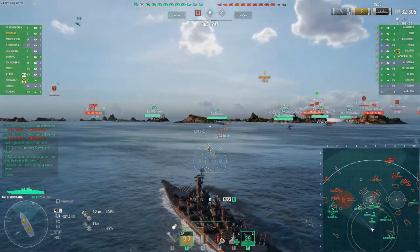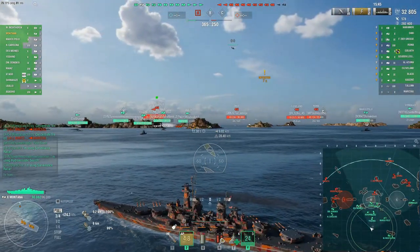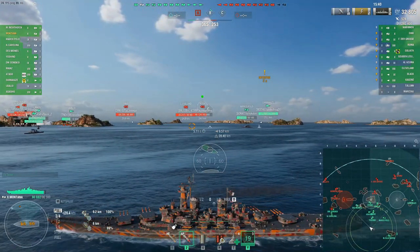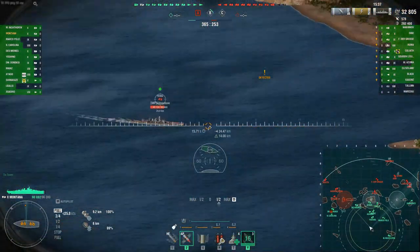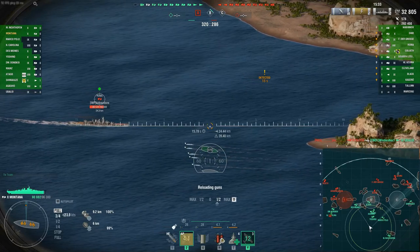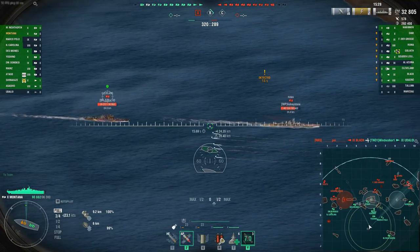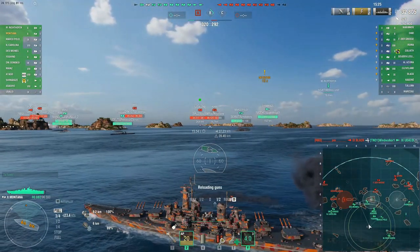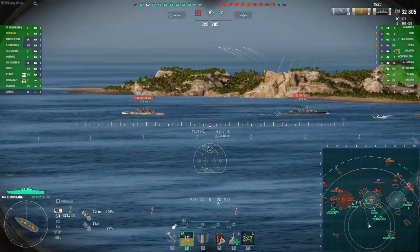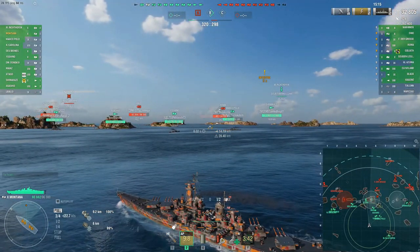Our team is having a hard time at cap A, so I think we're going to switch over. Actually, both of our flanks are having a hard time — there are a lot of people in the center, which is weird, you don't usually see so many players in the middle. We're going to go for the Cleveland. Because it's going to give Shimakaze a hard time if he's trying to flip the cap. We'll go bolster cap C I think.